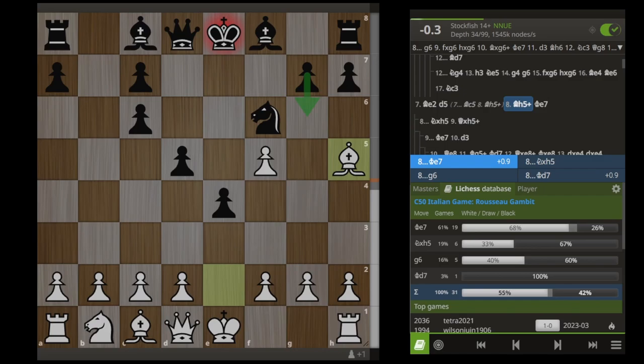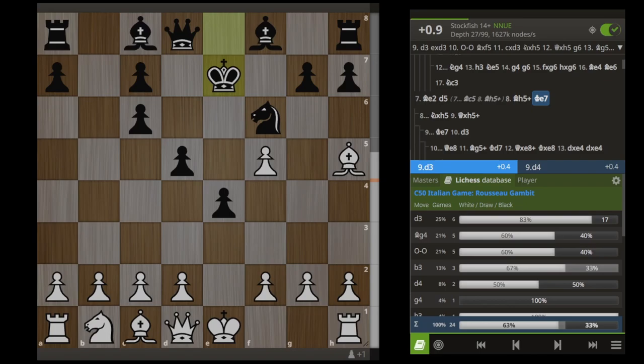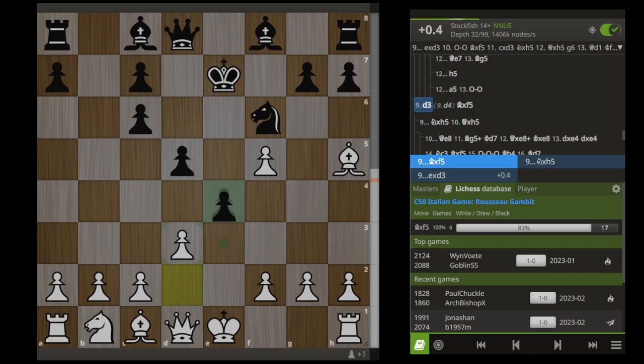We have covered all of the best lines that Stockfish gives for Black after G6 here sacrificing another pawn. Most people will not be playing that though. You can see the majority of people who have gotten to this position have played King E7, and immediately that puts the ball back in our court. We're going to play D3.